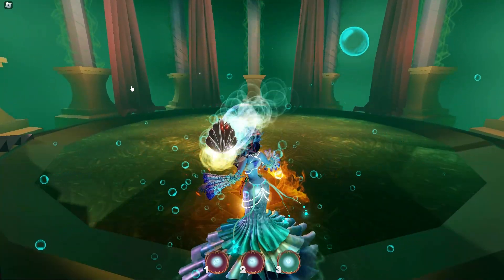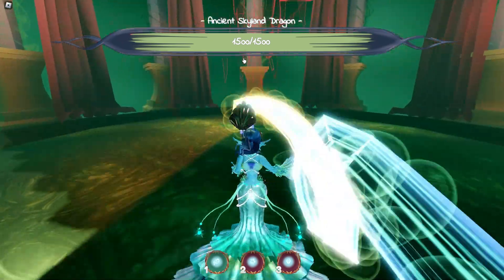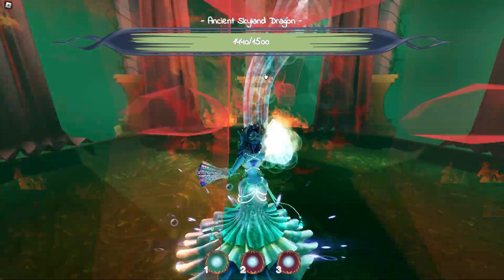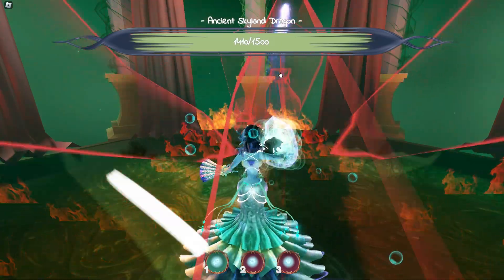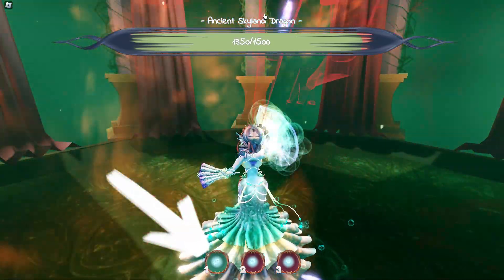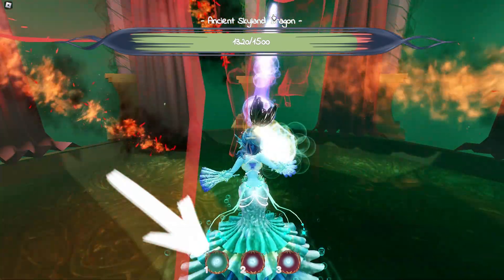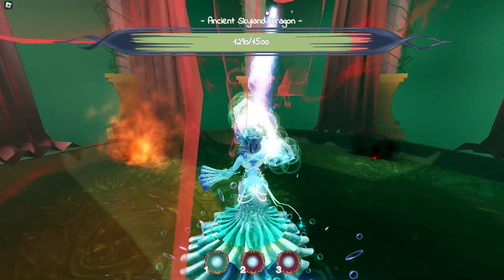Now it's time to fight the Skyland Dragon. Quickly run into the center and stop right under the dragon — you will be safe here. Now quickly use the number one attack icon until you defeat the dragon. If you get hit by the dragon, you will have to start over.